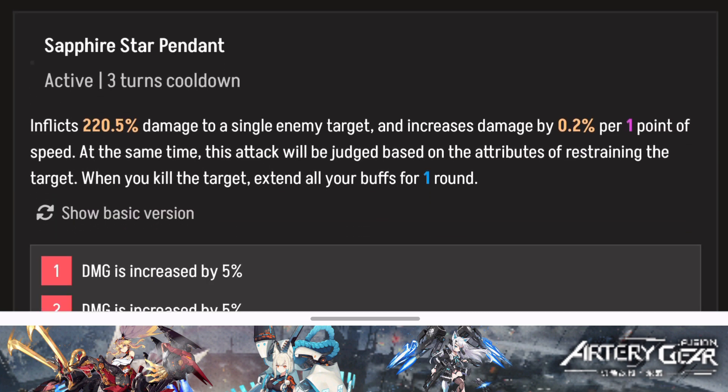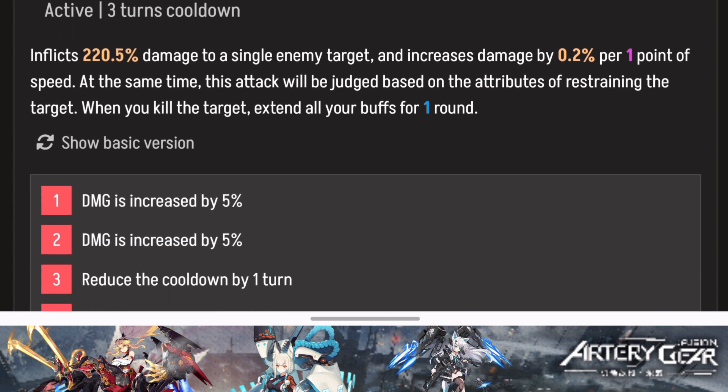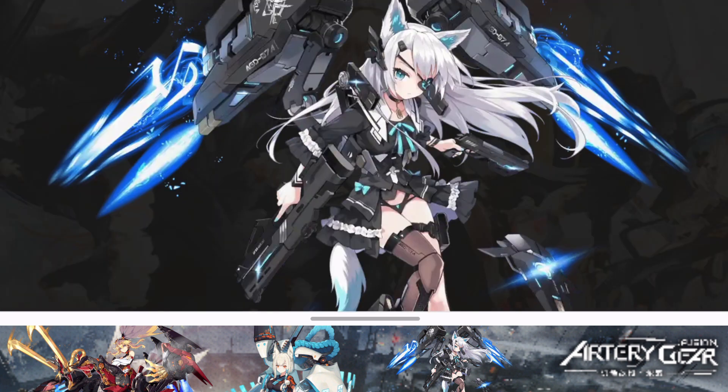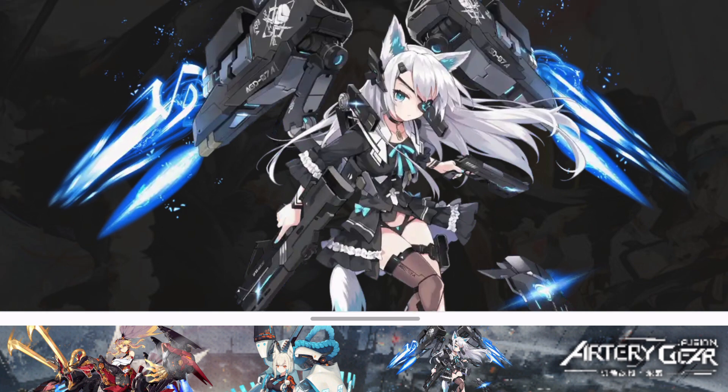Her last skill also has a 3-turn cooldown and is single target. It increases damage per point of speed and is judged based on the attributes restraining the target. When you kill the target, it extends all your buffs by one round — absolutely insane. Leveling it up reduces cooldown by one turn. The optimal rotation is: use skill 2 first for the speed buff, then skill 3, then the basic attack for a 100% chance of defense down.